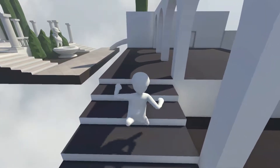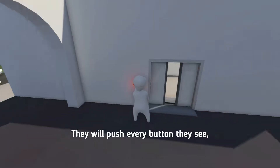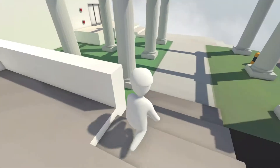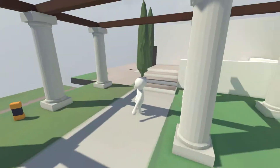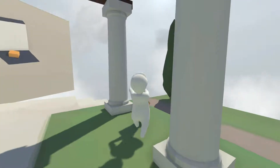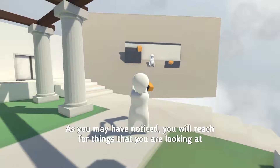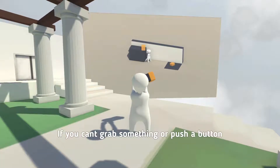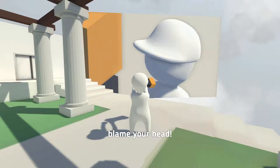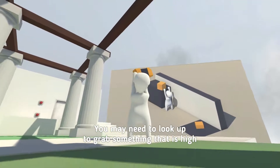Look at us walk up - we gotta jump too, we can jump with our floppy legs. Oh, there's another one. The hint says: hand direction - you will reach for things that you're looking at. If you can't grab something or push a button, don't blame your hands, blame your head. You need to look up to grab something that is high.